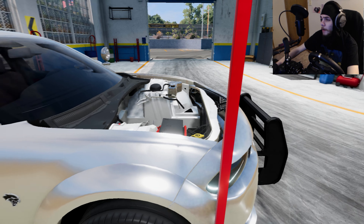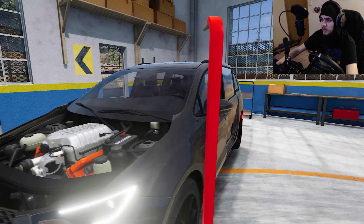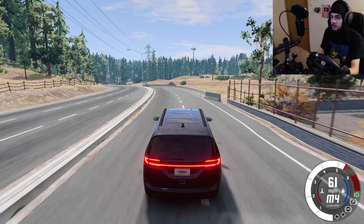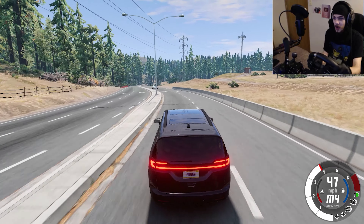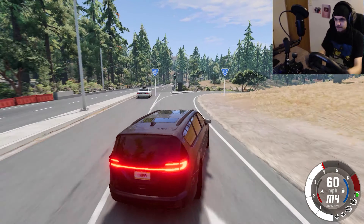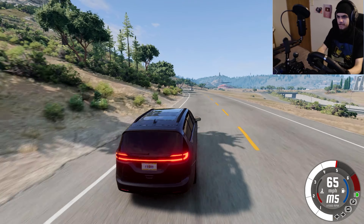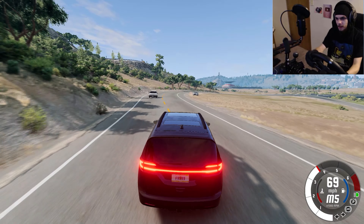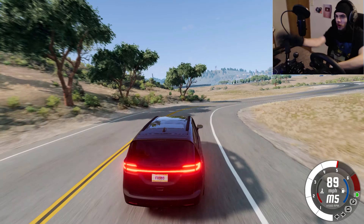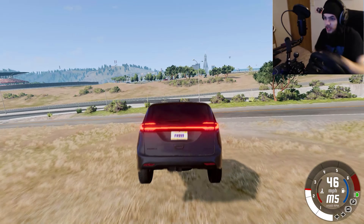Another op's Hellcat engine has been taken away from the op to be placed into a random vehicle — this one, a minivan. This is all-wheel drive though, so it's going to get real rowdy. Watch. We're drifting the all-wheel drive Hellcat minivan.